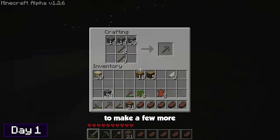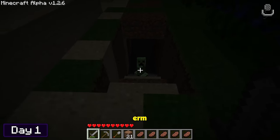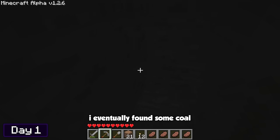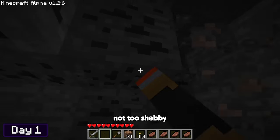On my way back down into the mineshaft, I saw a creeper that was cosplaying as some sort of statue — it was actually pretty easy to take him out. After mining for a good while, I eventually found some coal. And let there be light! I picked up the rest of the coal and even found some iron that was hidden away. Not too shabby.